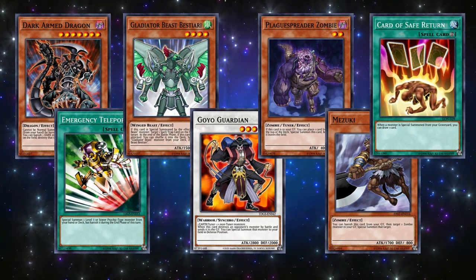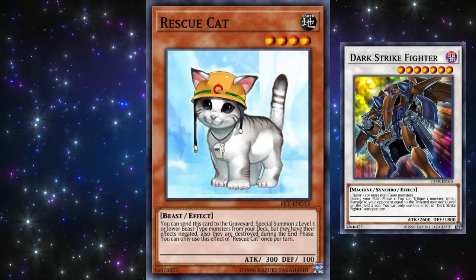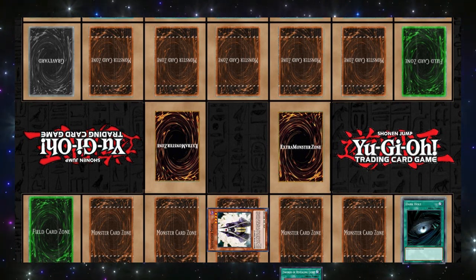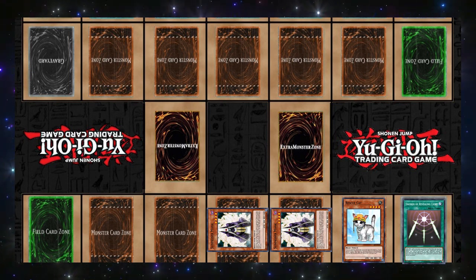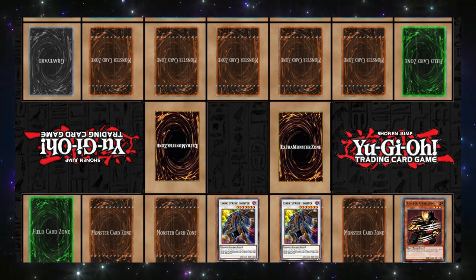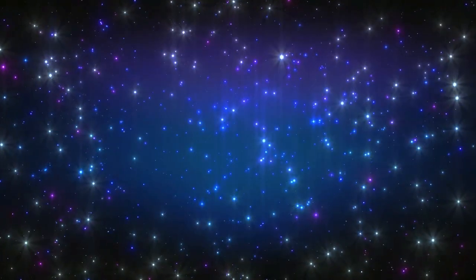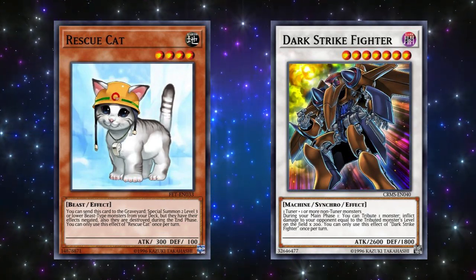From April 2009 onwards, there were three main powerhouse decks. The first was Synchro Cat, a deck that focused on abusing the newly released Dark Strike Fighter. The OTK revolved around needing only one specific monster — Summoner Monk — in hand, as well as any two spell cards. Summoner Monk would discard a spell card to bring out another Summoner Monk from the deck. That Summoner Monk would pitch another spell to bring out Rescue Cat, which tributed itself for two X-Saber Airbellums. Each Airbellum would combine with a Summoner Monk to make a Dark Strike Fighter, giving you two of them. Attack with both for 5200 damage, then tribute them both in Main Phase 2 for 2800 damage using their effect. The pre-errata versions of Rescue Cat and Dark Strike Fighter were completely busted.